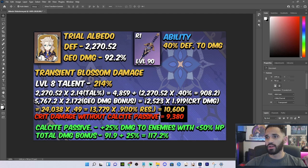It's going to be the defense times the talent percent to come up with this number. We're going to add in the weapon's ability which equates to 908.2, giving us 5,767.2, then times the geo damage bonus. This is going to be factoring in the Calcite passive, and that's going to give us this number. We're going to throw in the crit damage of Albedo which is 91.9% in the trial, coming up with 24,038.